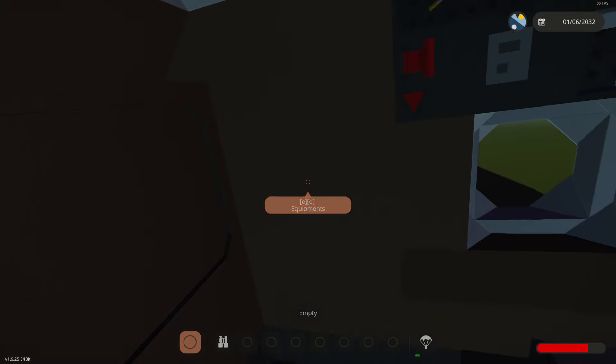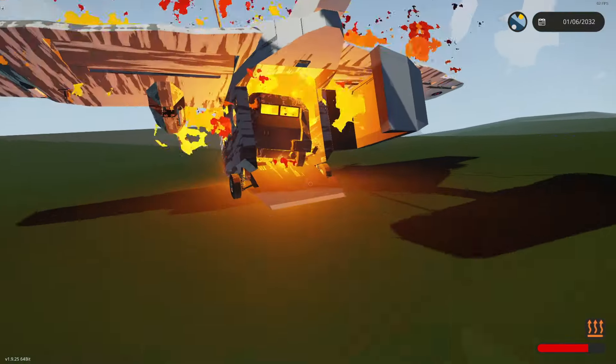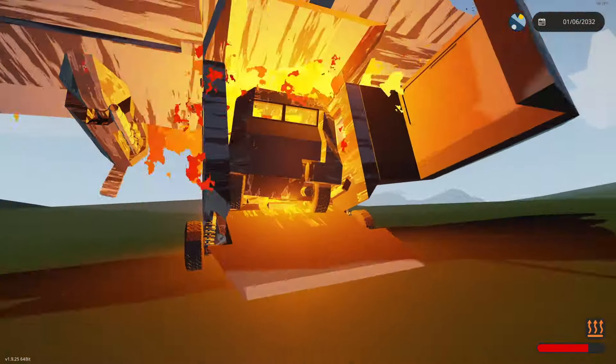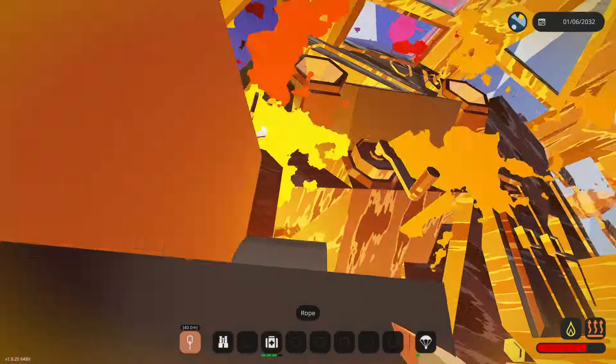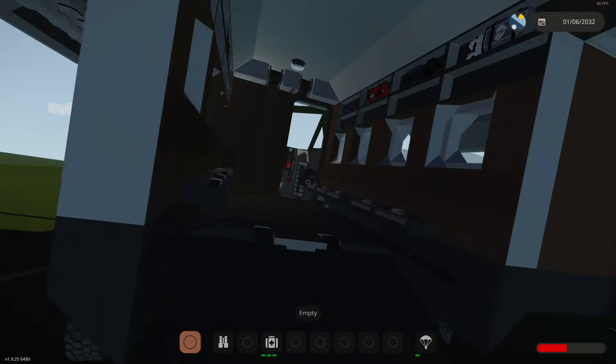Let's just try and get the cargo. We need to detach. Oh my — maybe I should try and put out the fire first, that might make sense. I can't actually put out the fire, so I'm going to try my best to just go in there and connect this up to the car, if possible. That looks like it is actually connected.